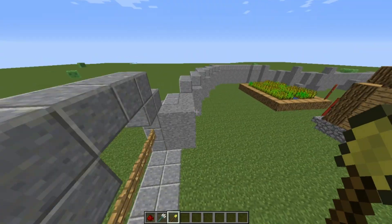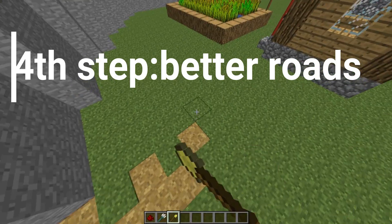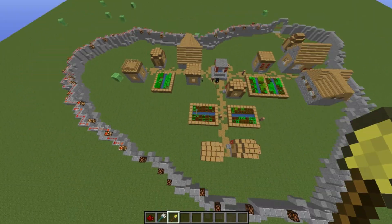In the 4th step, improve the roads to maintain your fascist village. Now it looks better, and in survival it can work as well.